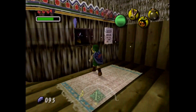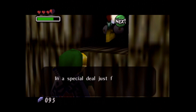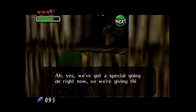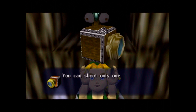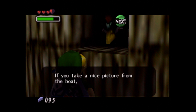And for that, we're now going to be able to take the boat cruise through the swamp. Thanks for what you did back there! We've got a special going on right now, so we're giving this out for free! And we get a pictograph box, which we can use to take a picture. We can shoot only one picture at a time, so we have to be sparing with what we choose.